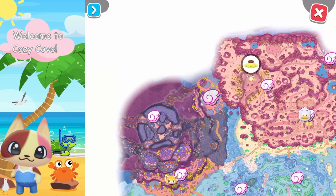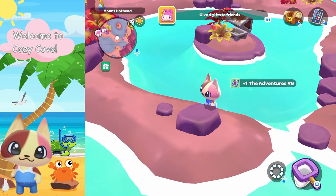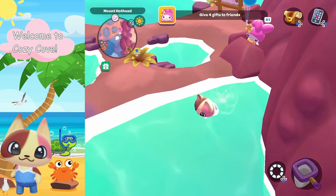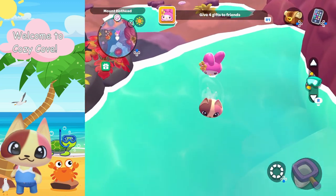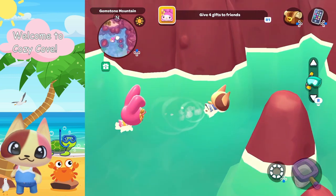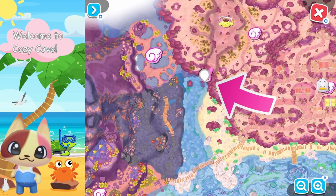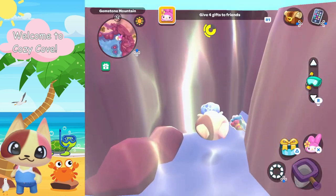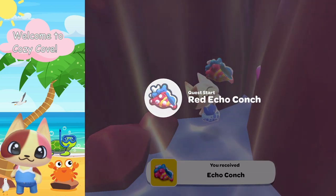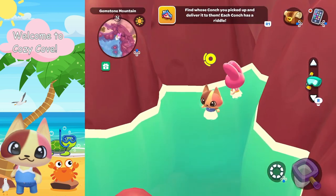I'm gonna fast travel over here — the second one is going to be in the Gemstone Mountain area. We're gonna go to the area between the mountains in the water. Just swim across this little waterway. It's between the crevice of these two mountains right here. Let me show you where on the map. Let's go dive and get it — it is the red conch. Up to the surface, and now let's go ahead and look at that riddle.